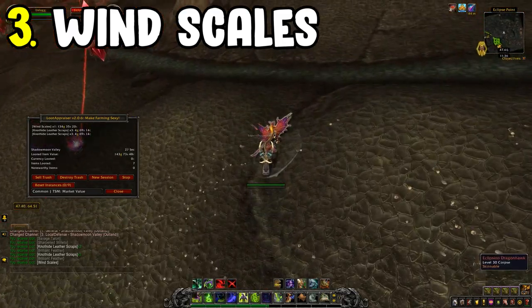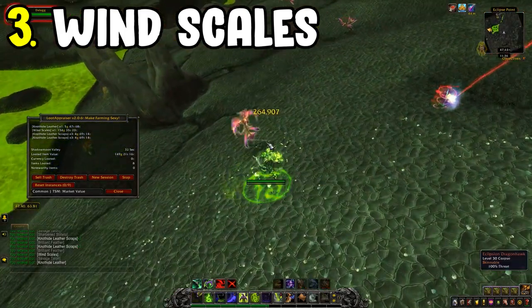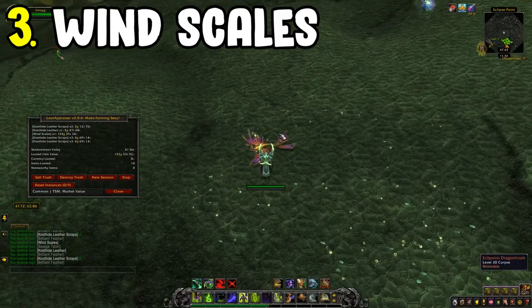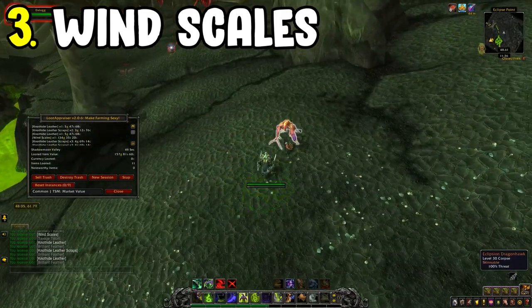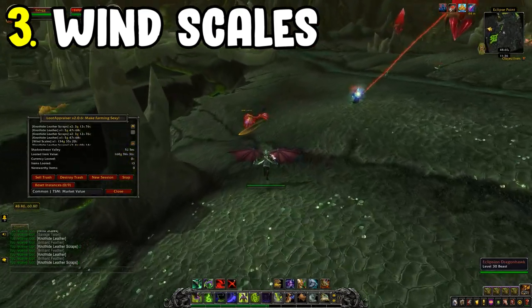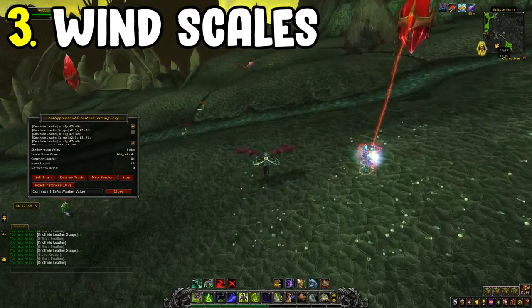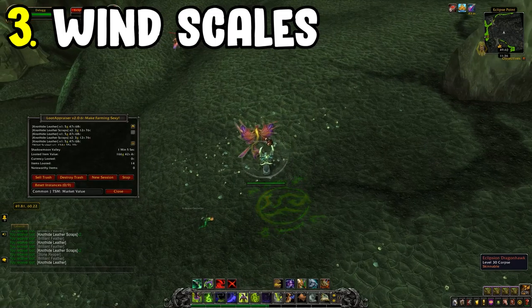One thing to consider: the sell rate on Wind Scales is quite low, so it may have a high gold per hour but double-check your sell rate on your server. It takes a little longer to sell than most materials. Overall, I've found this farm quite reliable, especially for high gold per hour, even if it takes a little time to move the items on the auction house.